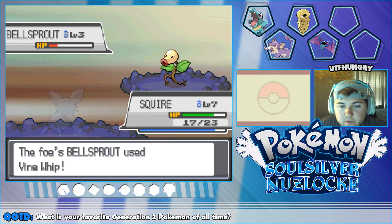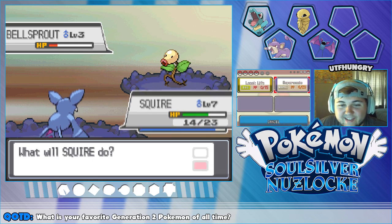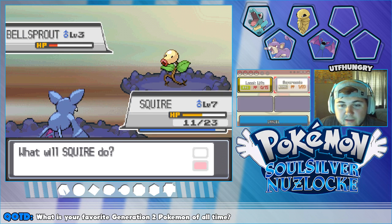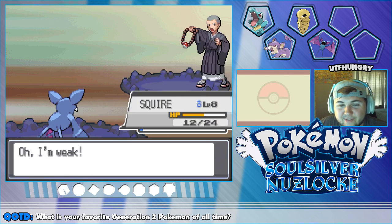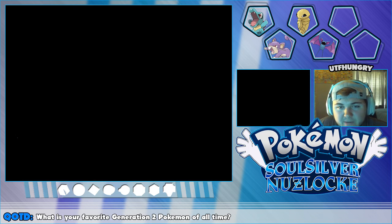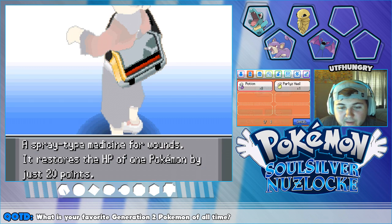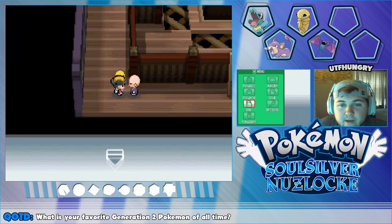Whoever faints first — okay, I can't let that happen. Just keep hitting Supersonic and see if it hurts itself. There we go, level eight for Squire! That was a very amusing battle. We'll give Squire a potion — that battle was more for amusement than anything. Hey, Jerry and Squire have the same health now — weird facts I guess.